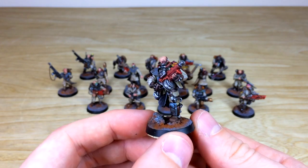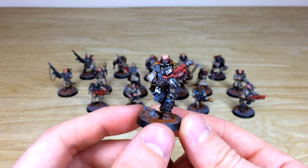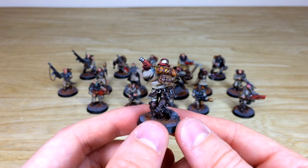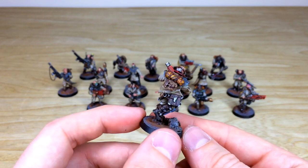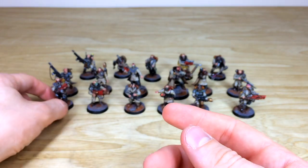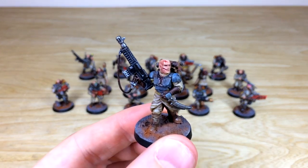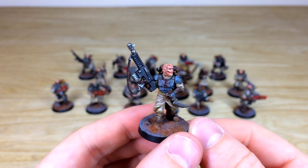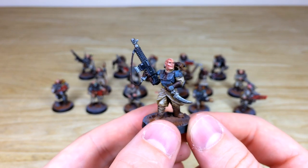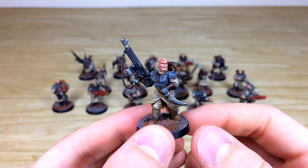We've got another dude bounding forward with his gun raised — I love the chevron shoulder guard as well, just to show that ragtag scavenging nature of the Savlar Chem Dogs. We've got this awesome dude here — he's had a bad day, been fish-hooked quite badly, and there's loads of blood dripping down his carapace armor. He's not having the best day, but all the faces, eyes, and teeth are fully picked out.